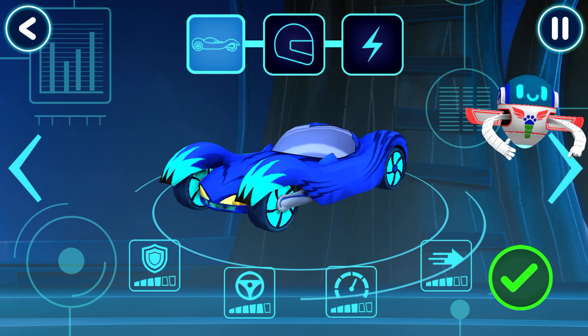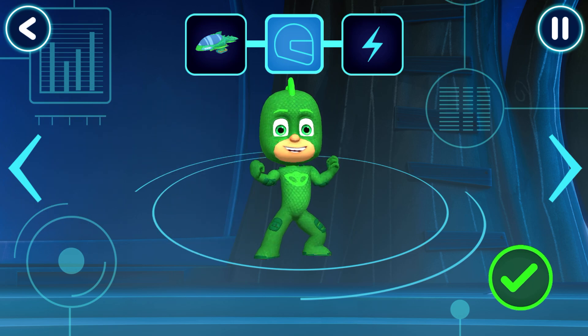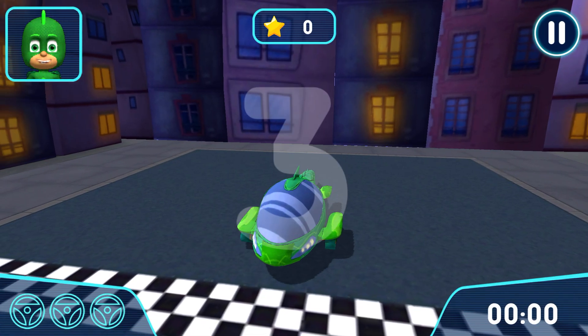Tap the arrows to see all the options. Pick a driver. How would you like to power up your vehicle? Get ready to drive. Let's try out your track.